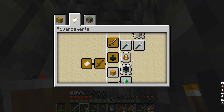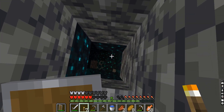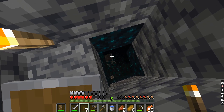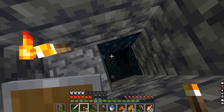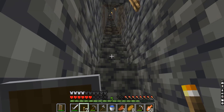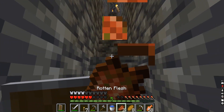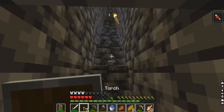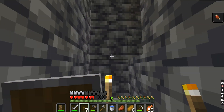Is there an advancement there? Kill a mob near a sculk catalyst. I think if I can see the zombie and have bow and arrow, I can hit it from here. Okay, let's not go down further — I'm scared. I think the warden can hit through walls with his sound waves.